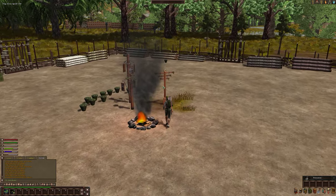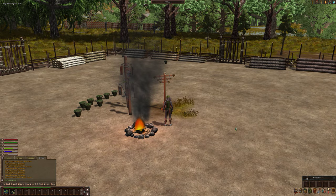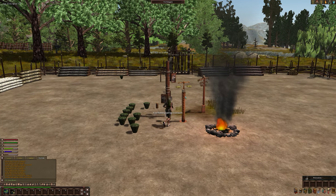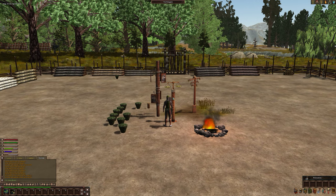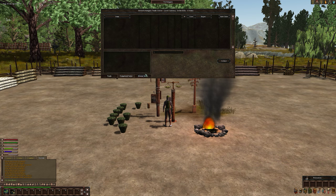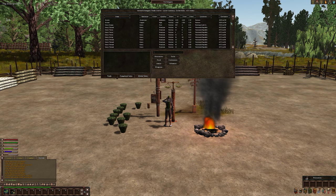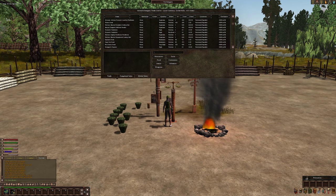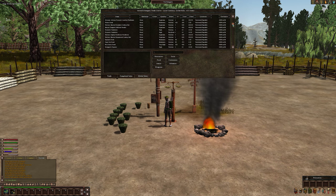This is my tribal totem, which allowed me to have this land. This is a trade totem, which allows me to put items up for trade — I don't have any right now. It shows you any completed sales and also shows every totem in the world where people have stuff up for sale, with the distance and direction.